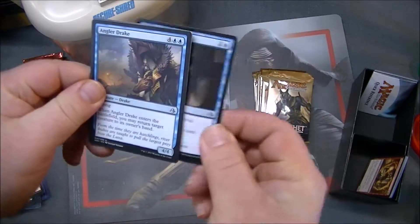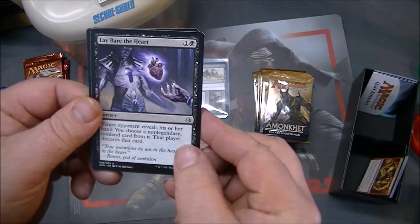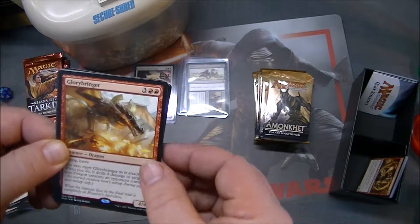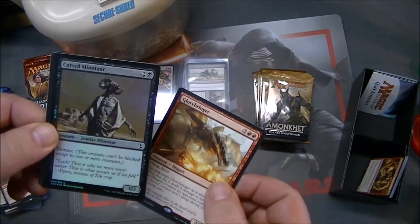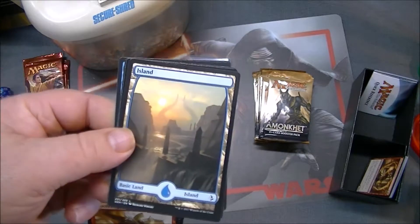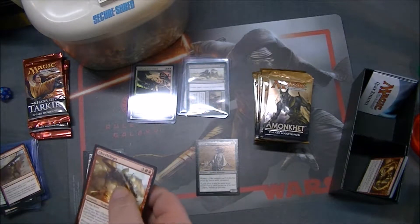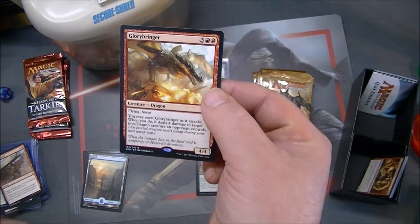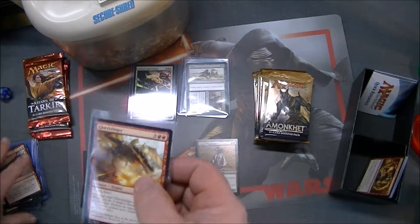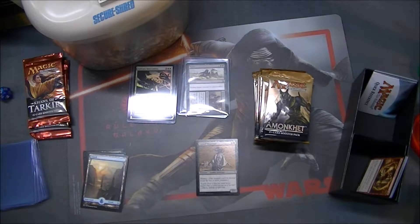We have Sensor, Angler Drake, Lay Bare the Heart — that's actually kind of neat, I like that card. And Glorybringer! That's a good card, definitely in the top ten of this set. To go with it, a Cursed Minotaur, and a full art — I like these full arts. And look at that, we've got a foil Glorybringer! That flying haste 4/4, you can exert it and do four damage to any non-dragon creature an opponent controls. Pretty powerful. And we got our first full art and a cat token too.